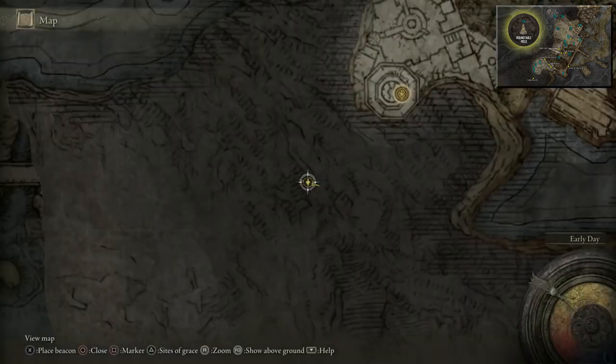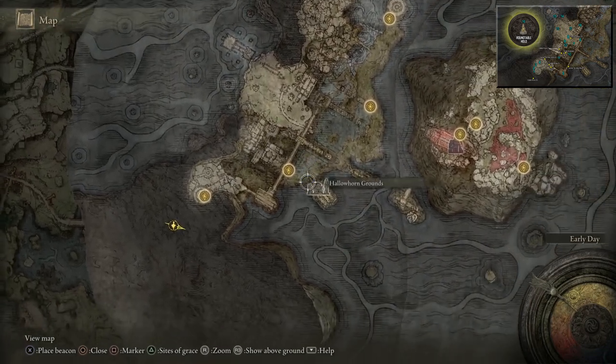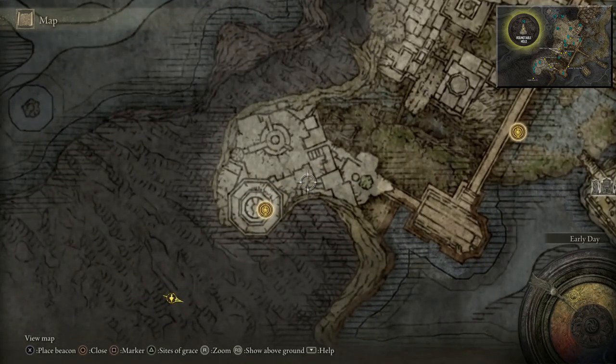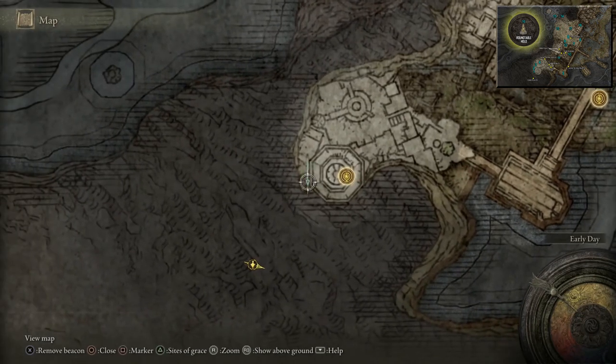Coming into Nokron Eternal City — this bit can be a little bit confusing because it shares the same map with Siofra Riverwell. It's like the upper part of it, so it can be a little bit confusing. I'll try and put a few beacons down. We're going to be going approximately here — it's going to be a Golden Rune 6.